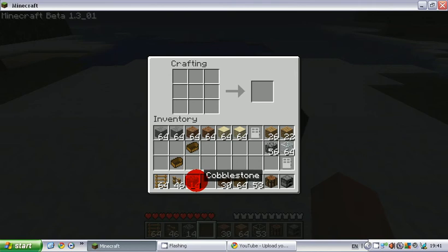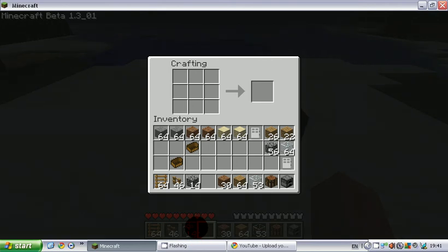You need cobblestone for this. It's quite rare to find — you have to get it deep in the mine. There was a cheat program called InvEdit — I-N-V-E-D-I-T or something like that.